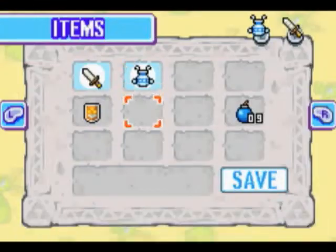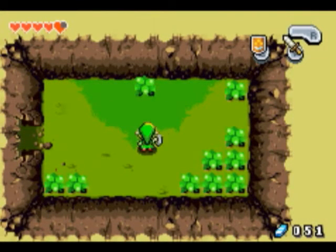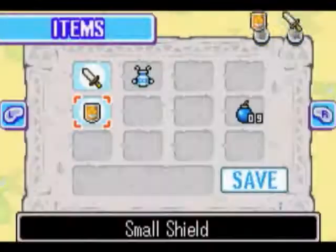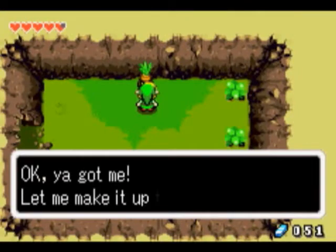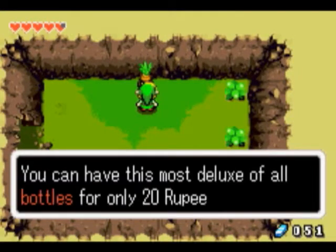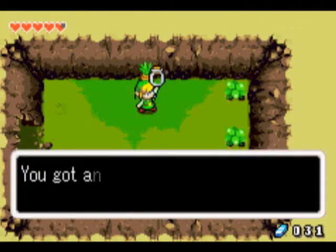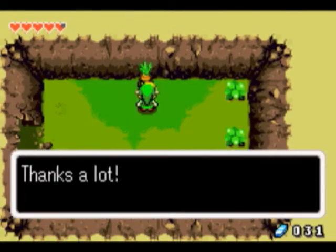Here's his friend. Let's get our shield out and block his seed when he shoots it. And then we'll get him like that. Talk to him. 'Okay, you got me. Let me make it up to you. You can have this most deluxe of all bottles for only 20 rupees.' Sure, I'll take it. And you got an empty bottle. Thanks a lot.